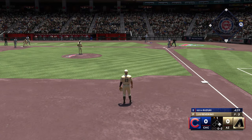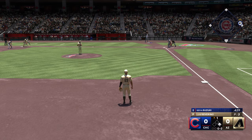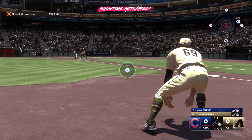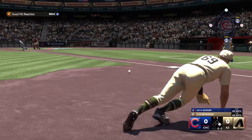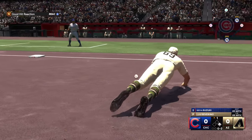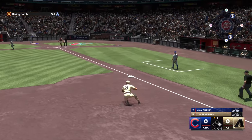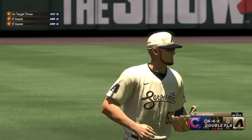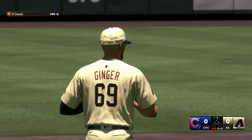Suzuki's got an 0-2 count against Luis Severino. Let's see what the 0-2 pitch gets us. Easy double play ball — we got that showtime. There's the stop, throw's going to go to second — 5, 4, and 3. We turn the double play on the showtime. I like it.